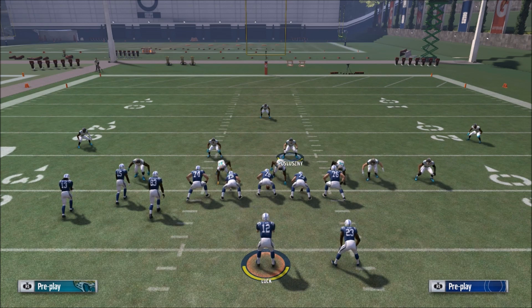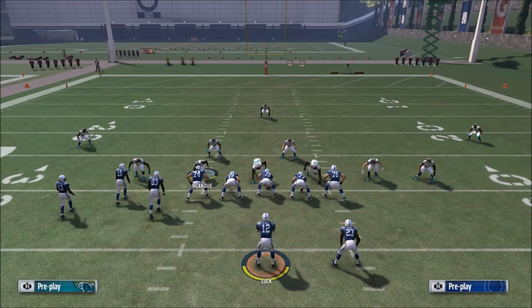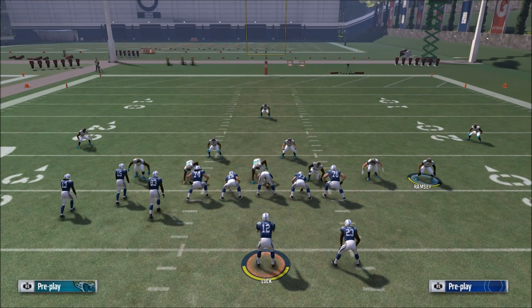The setup is super easy. All you want to do is shift the defensive line left, crash the defensive line to the left, and then this defensive end on the end is a wild card — put him in whatever you want, man him up, spy, yellow, purple, blue, whatever you want to put him in, he's a wild card. Then you want to take your blitzing strong safety and just move him out to about right here.